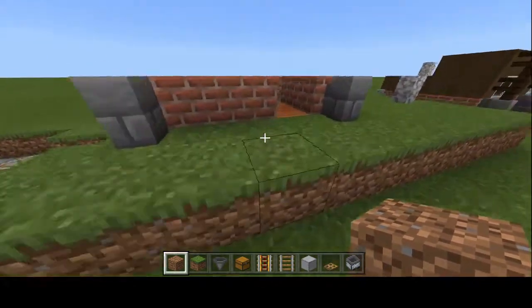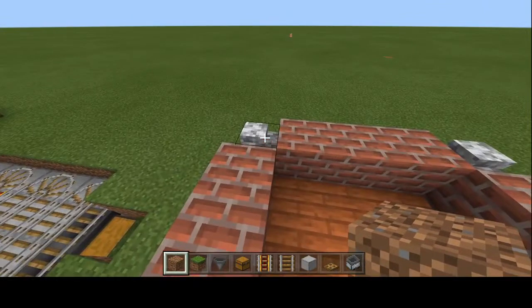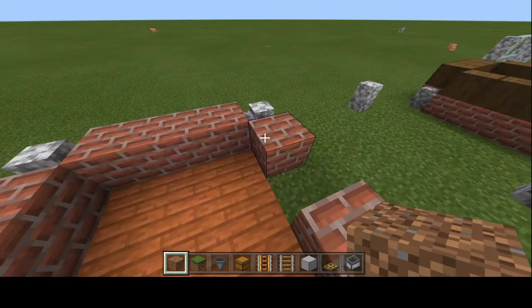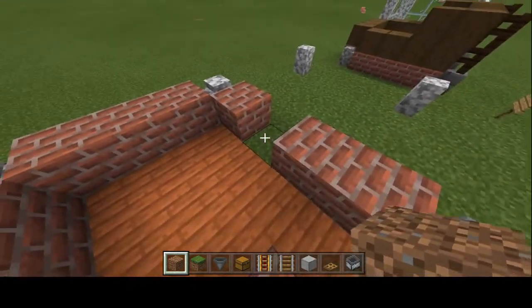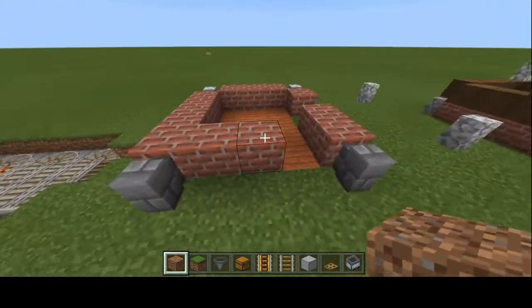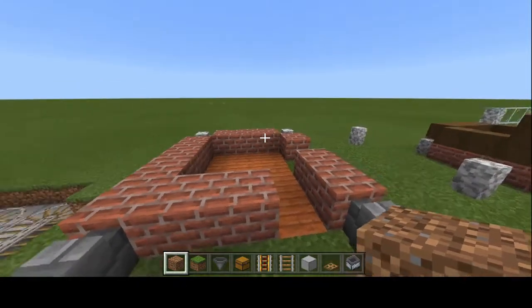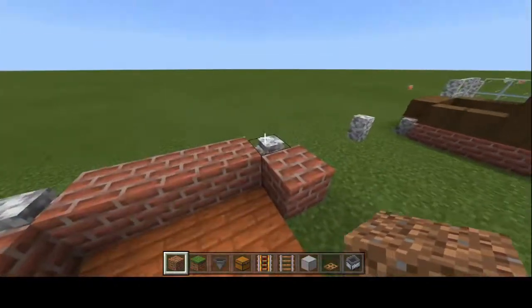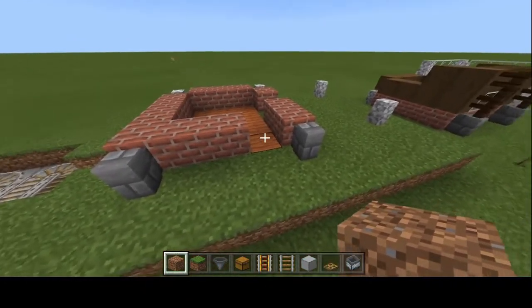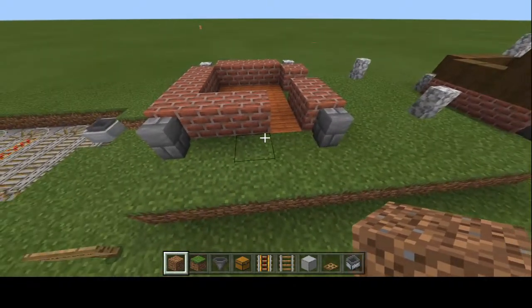We're going to lay out our building by placing our brick blocks first. From our cornerstone diorite wall, place three brick blocks, then a diorite wall, and come down the side: brick block, a space where the chickens will come in and out, then brick, brick, brick, brick, brick, brick, brick. It's a five by five structure with the two back walls being diorite. Make sure to leave a space for our door and then plop down two stone brick walls.